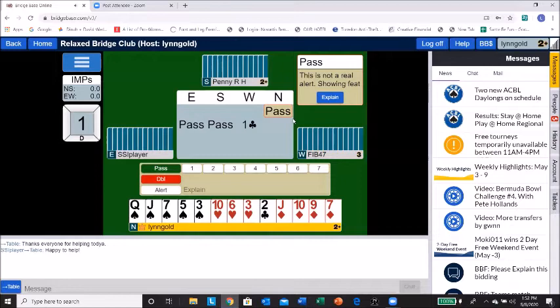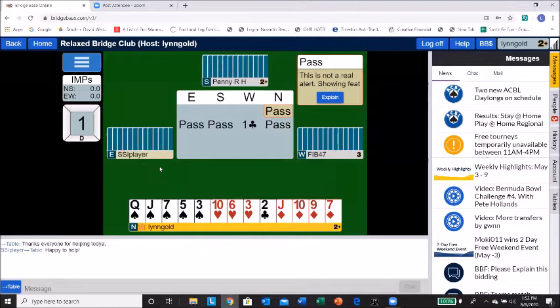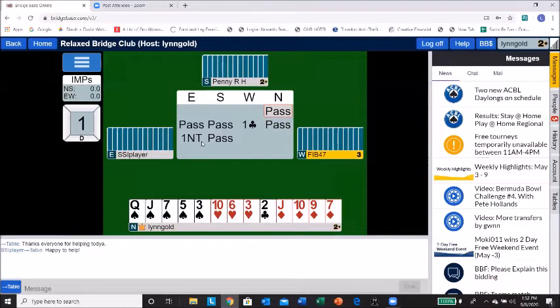I would pass with only two, three, four points — maybe five, six, or seven. My opponent said one no trump. I'd like to know what that means, so I'm going to click on 'one no trump' and she's going to get a box asking her to explain that. If I hit it again, you're going to get a message that she's already trying to explain it.